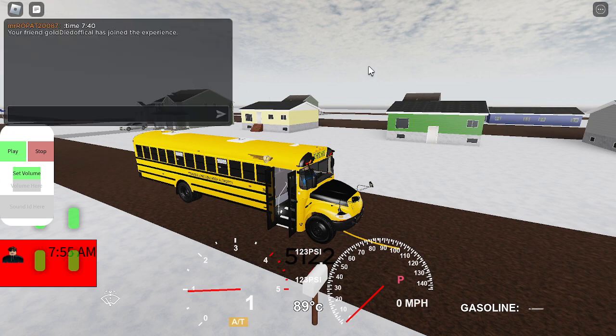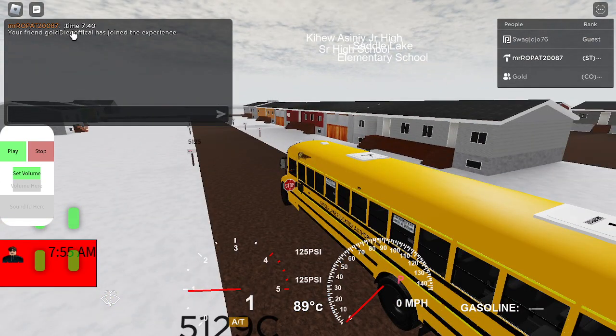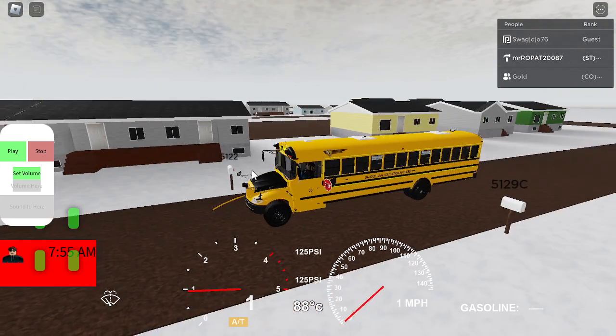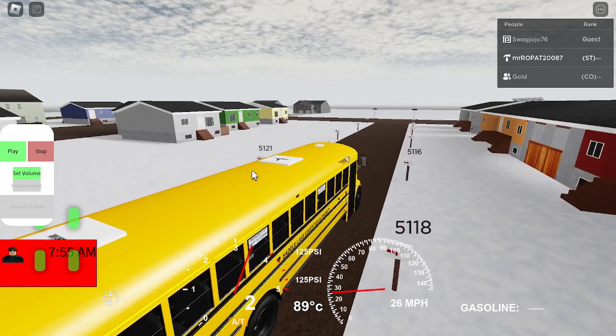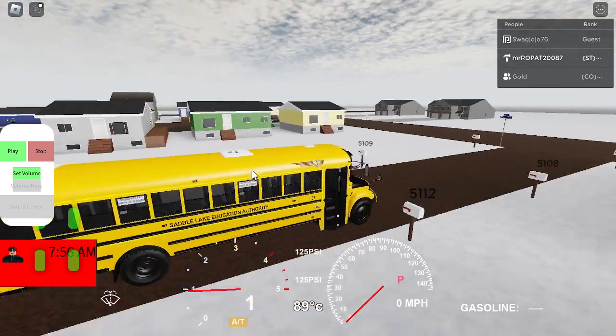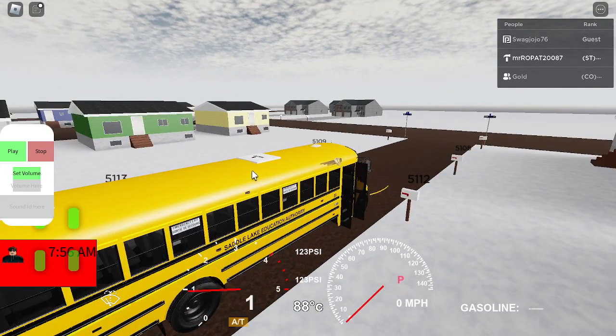My friend just joined — the guy who created all these bus seats. Gold. His name is Gold — he's actually named that. That's why I called him Gold, because he's a gold bro. These are brand new seats — Gold actually added all the seats to the entire CE fleet. I unfortunately removed the Bluebird Visions because I can't find enough parts to improve them, so I had to remove them.